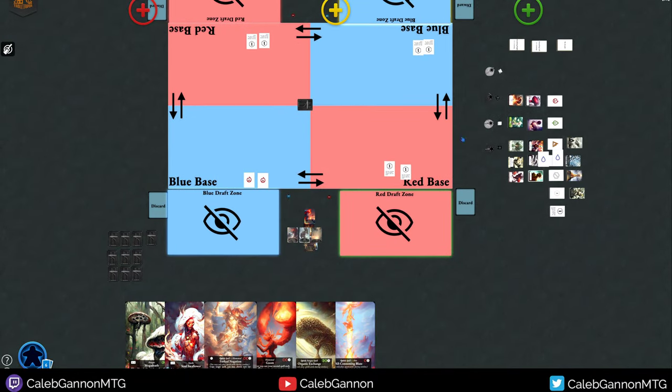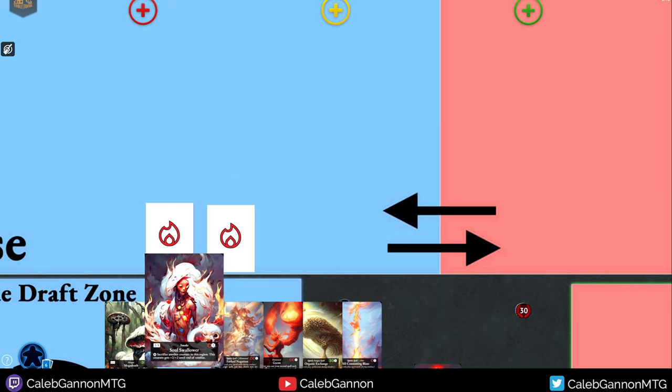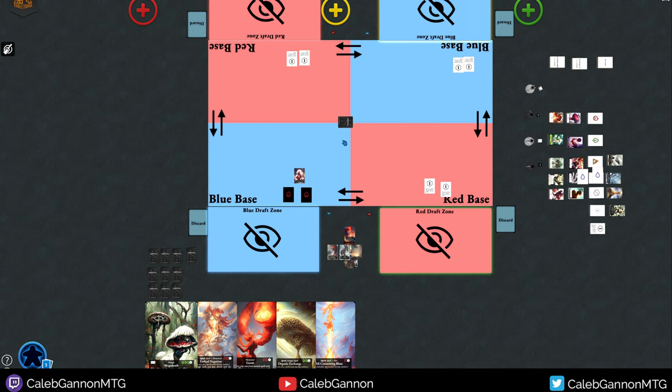So that would be my first turn. The turn order is: draw cards, draft, play resources, then move right to combat. There's no place to play creatures before combat on the first turn — essentially there just is no first-turn combat. Post-combat, or the main phase, is when you play your creatures. So I would play my Soul Swallower, opponents do their stuff, and then you move into the next turn.